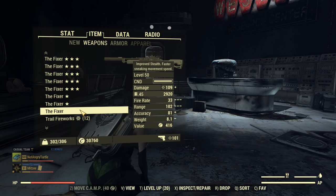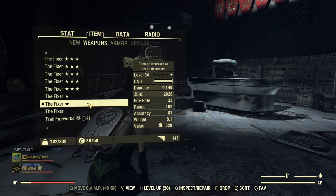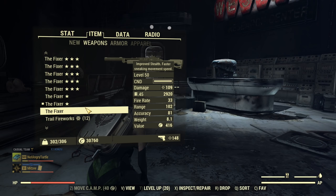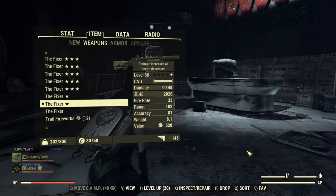I have a bunch of Fixers here. First, there's a regular one crafted for comparison - 109 damage in the Pip-Boy. Then we have a Bloodied one at 148 damage in the Pip-Boy. All of them, if you didn't notice, are modded with just the standard stuff you get when you craft the Fixer. Those are the mods you get and I decided not to change them for testing.